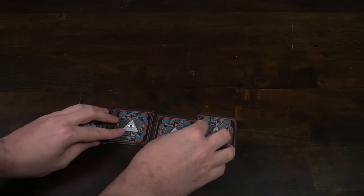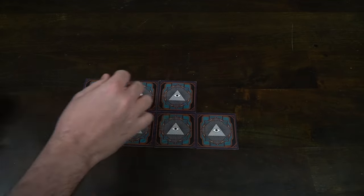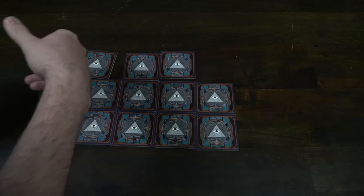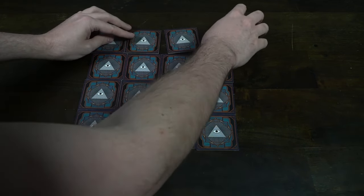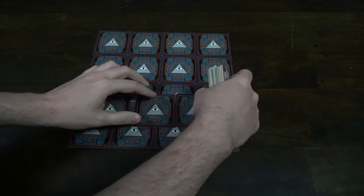To begin setup for New World Order, the first thing you do is take the achievement tiles and place them in a pyramid formation. There are two rules for the pyramid: the first is that there cannot be a 1000-point tile in the first two areas, and the second is that the top tile must be 300 points or less.